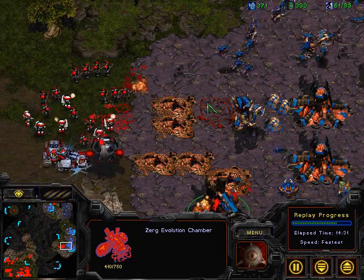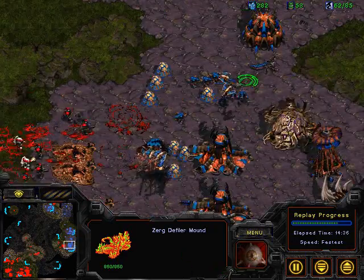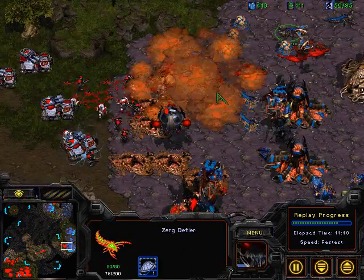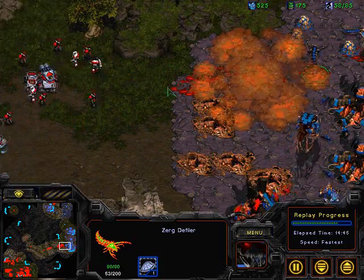This is pretty much it for Moe. Not having consume is really hurting him — but now it's finished, and you can see him eating those zerglings to throw up a dark swarm. Unfortunately his lurkers have already been picked off, so he really can't apply the pressure at the moment.